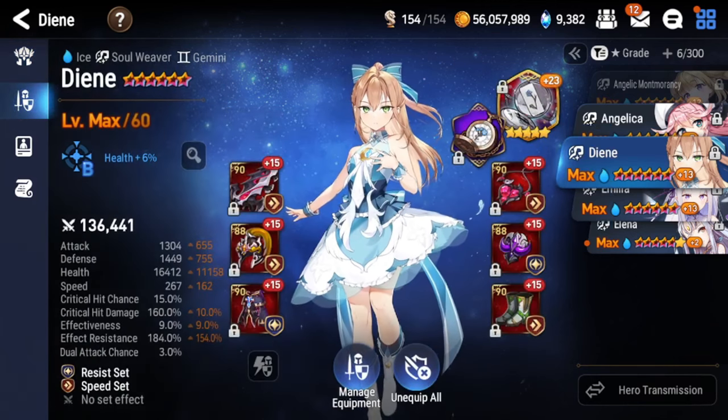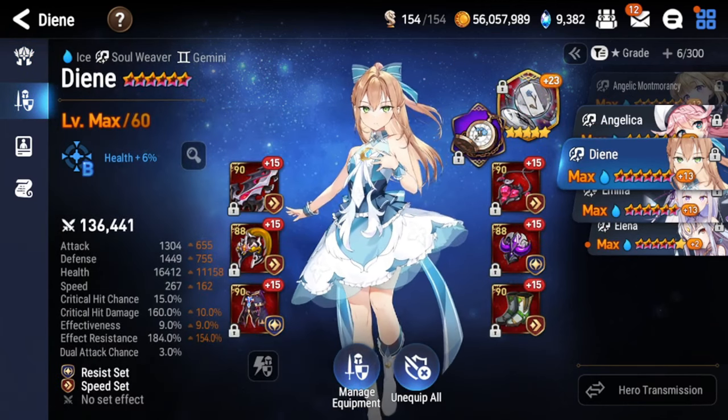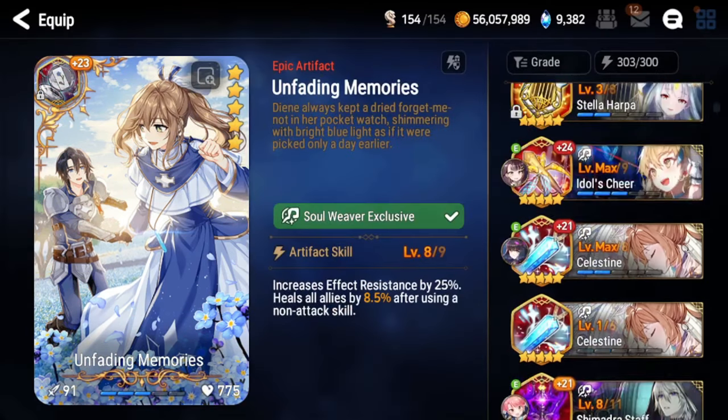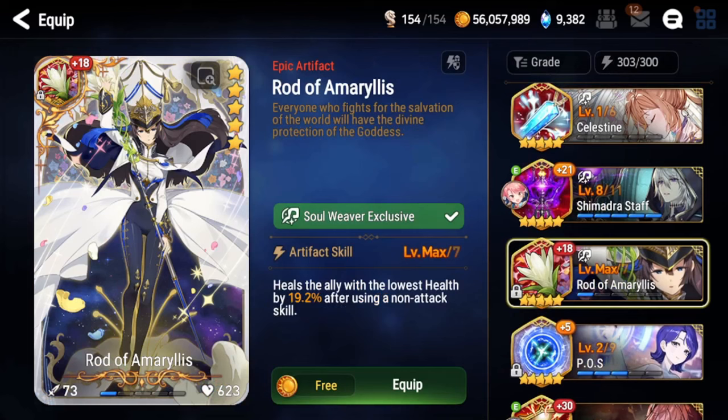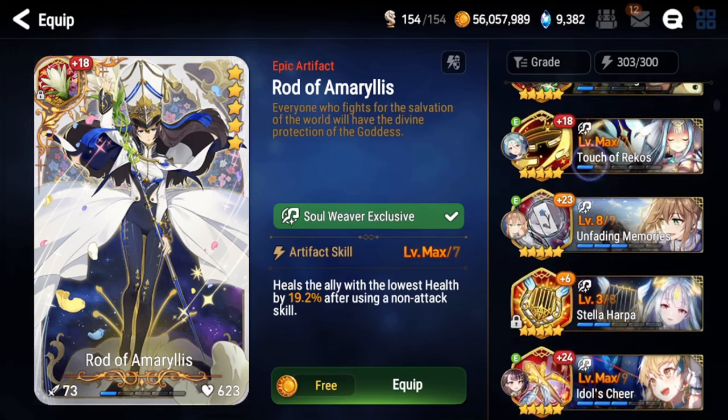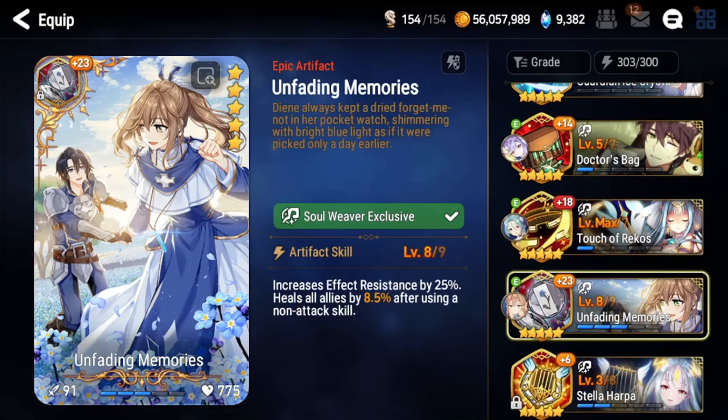The way you combat her lack of built-in healing is by using an artifact that gives her healing. Her own artifact is pretty good after the buffs — it has effect resist and will AoE heal your team after using a non-attack skill. You can also use Rod of Amaryllis, which heals one target for a lot, so it's better for spot healing. I think Fading Memories for PvE is a little better because you cycle very fast anyway, so having AoE heals is pretty nice.